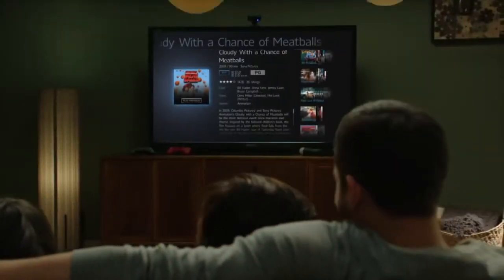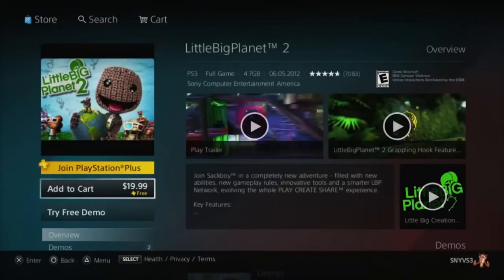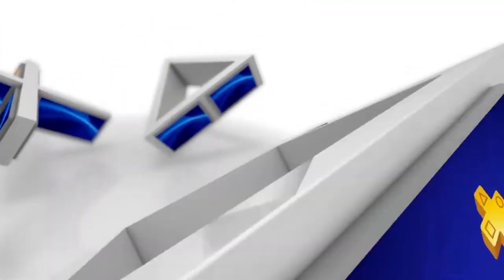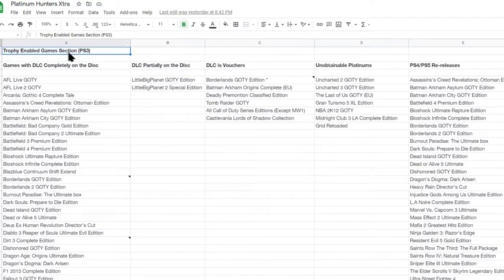Let's get into a list of all the games that have DLC in the form of a complete edition, definitive edition, game of the year edition, or ultimate edition — all these names they have for these things. I've compiled a spreadsheet that I'll link down below, where you can see which games are in each category, and pertaining to trophies, which ones are unobtainable, which ones are vouchers, and which ones have partial DLC in the case of two games on the list.